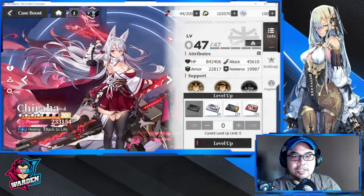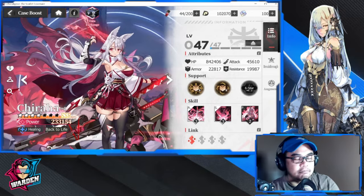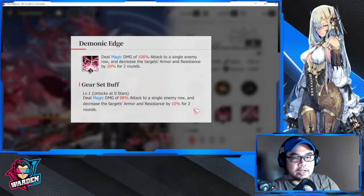Whether you're free-to-play or a whale, you have to get at least one copy of her. I've gone a bit crazy getting copies of her, but we're going to discuss the minimum — which applies to free-to-play — plus the maximum, which applies to whales. Starting off with her active skill, her basic attack.